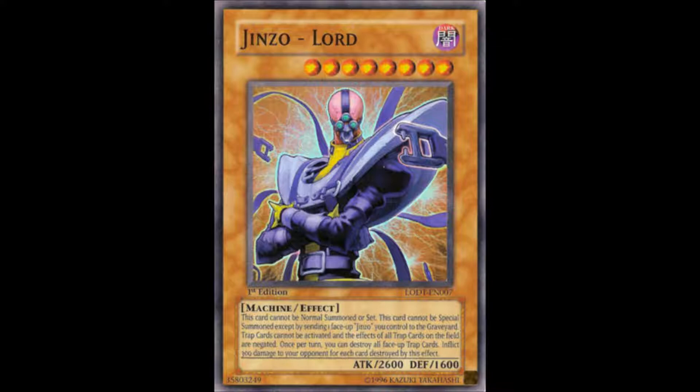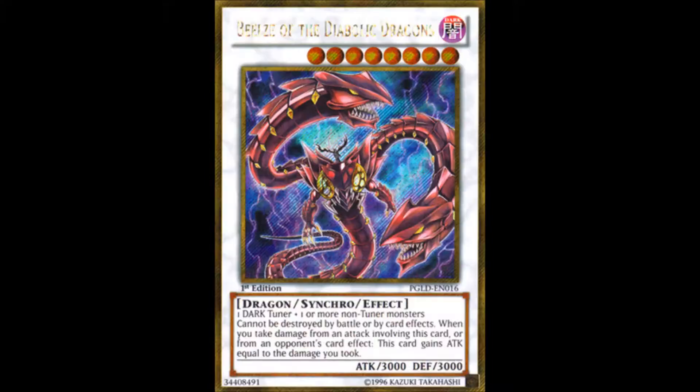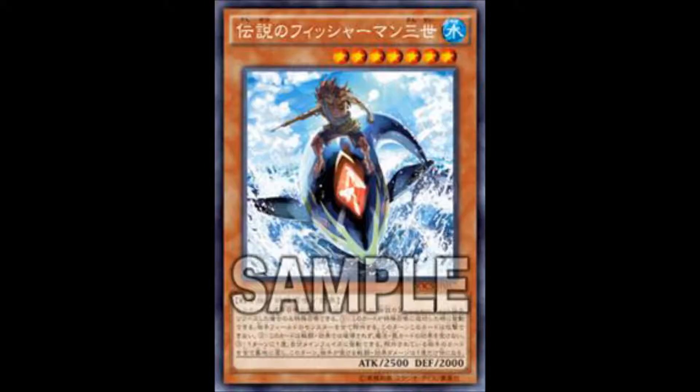People soon realized that this was kind of inconsistent and those monsters were dropped in favor of easier to summon monsters like Chaos Monsters or Monarchs, and then that in turn got replaced by the Extra Deck toolbox of Synchros and Xyzs. But now Konami seems to have gone full circle with the release of Legendary Fisherman 3.